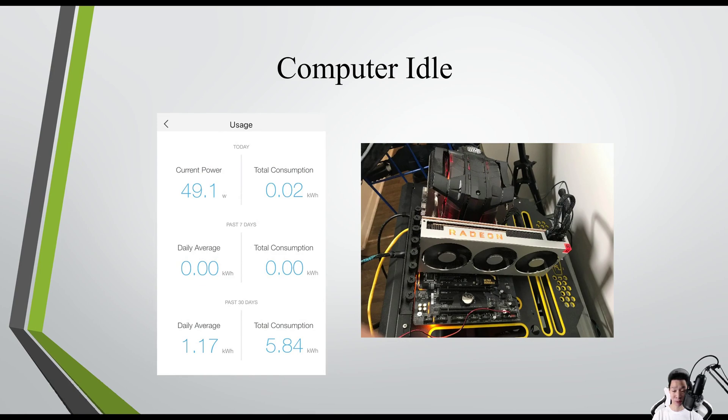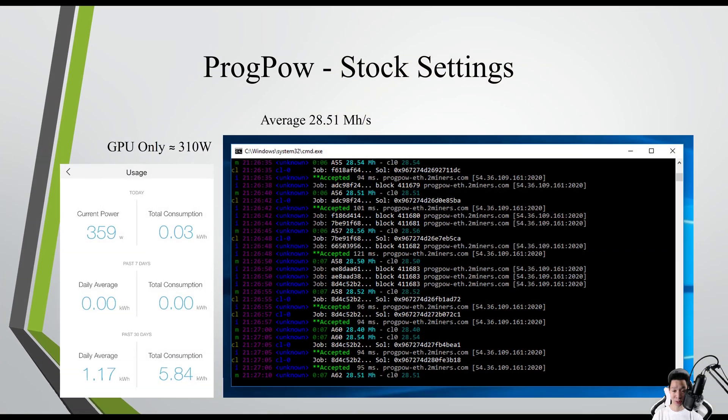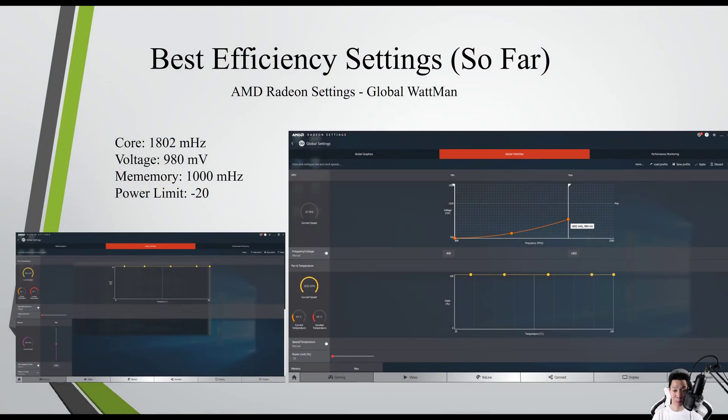My computer idles around 49 watts. Mining ProgPoW on stock settings, I was averaging around 28.51 megahashes per second, and my whole test bench was consuming around 359 watts, so my GPU itself was only consuming around 310 watts.